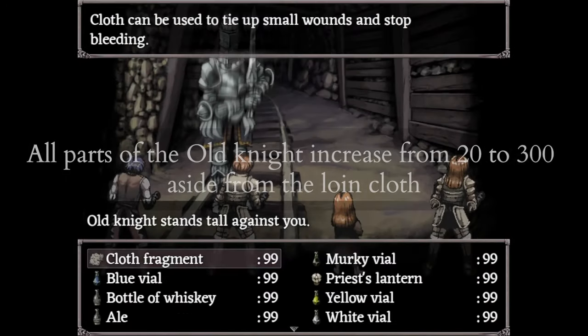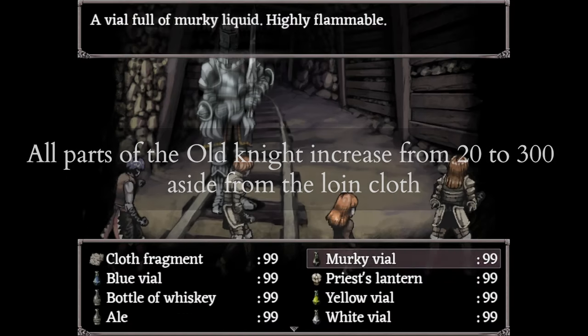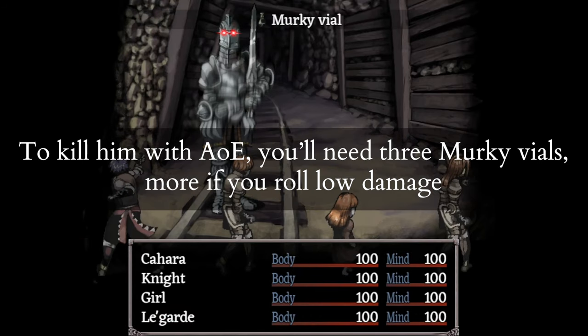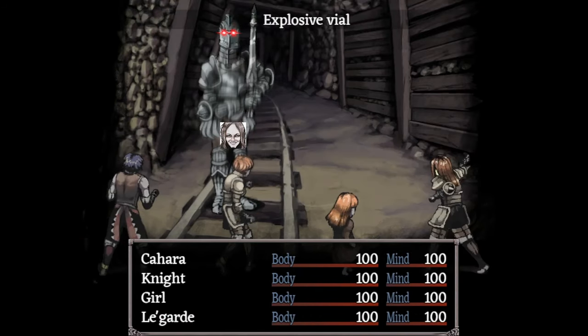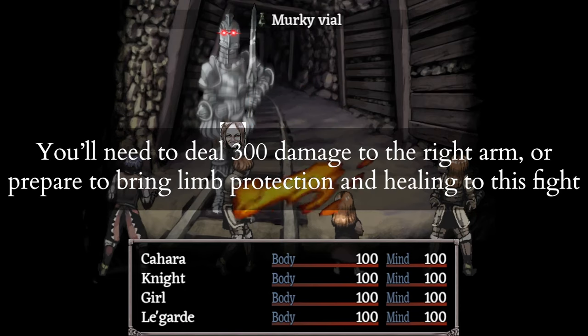Each of his parts except the Loin Cloth jumps from 20 to 300 HP. If you want to kill him with AoEs, you'll need 3 Murky Vials and maybe an Explosive Vial on top of that if you roll low on damage. Make sure you can deal 300 damage in one round to the right arm, or bring the Salmon Snake Soul and a lot of healing.